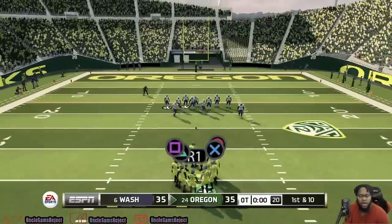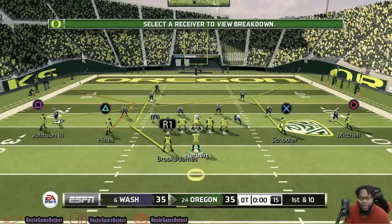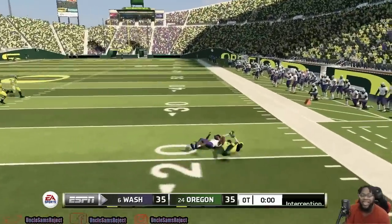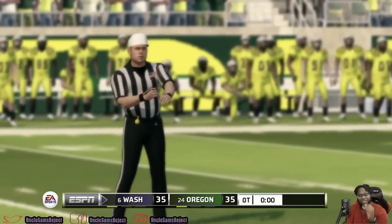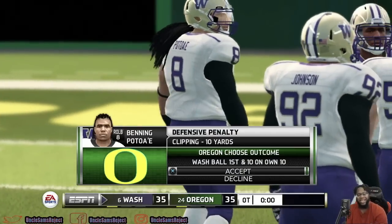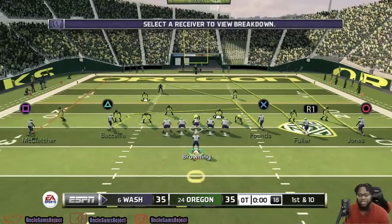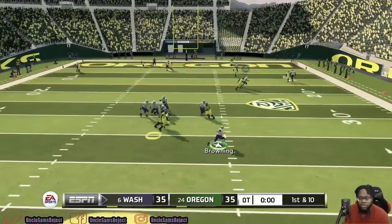Oregon is right back on offense — second overtime, looking to get back into the end zone. Herbert forces a throw and it is picked off. He threw it too low and it got picked. So this game right now is all but over. Washington is already in field goal range. But they could also turn the ball over — Browning trying to use those legs; he gets out, holds on to the rock, picks up the first. Let's go.